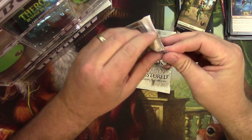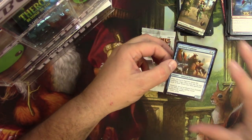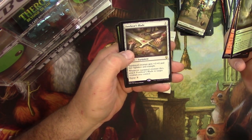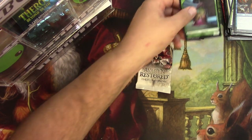Dominaria pack. Memorial, Memorial, Faux Bears, Forebear's Blade, and Grun the Lonely King. And a token.